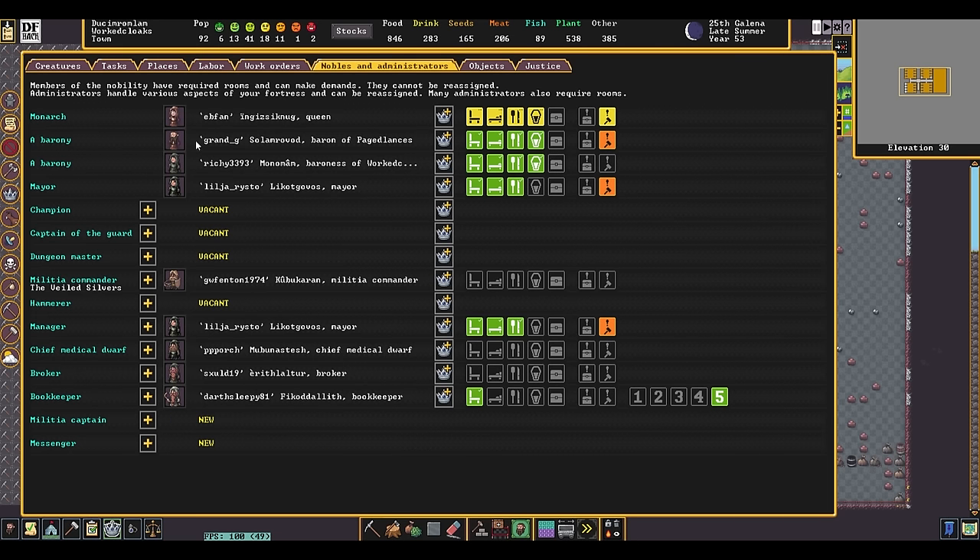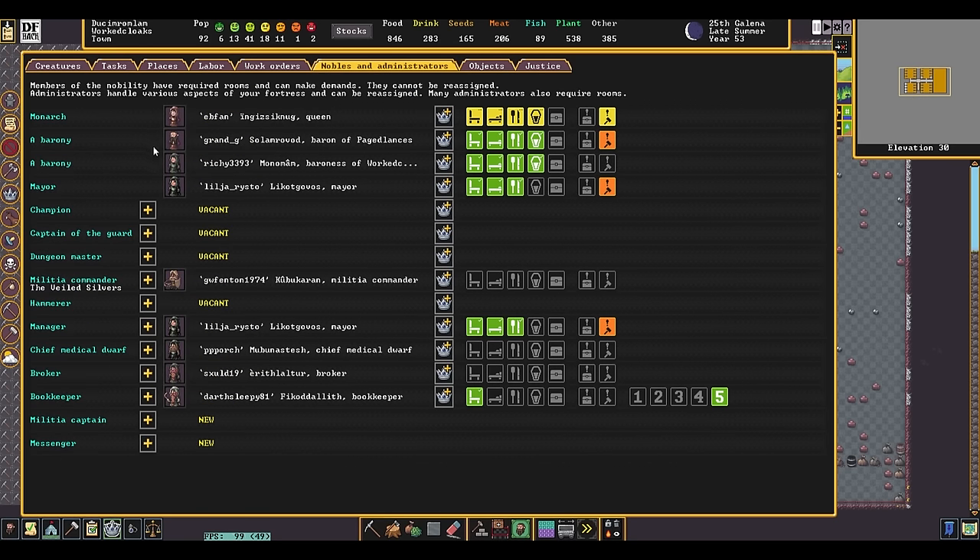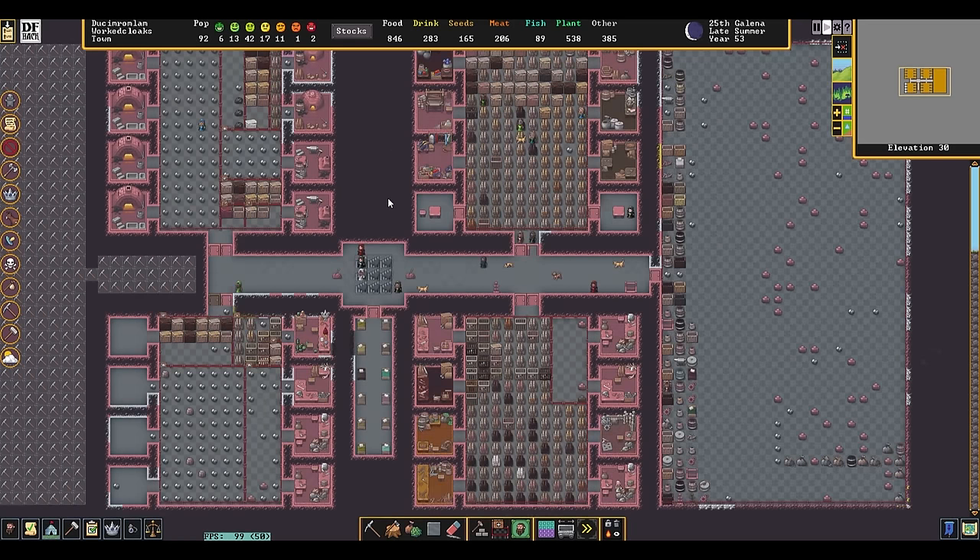At this point, we could have Grand G and even Ebfin have an accident — their roles will be inherited by someone else. Not necessarily — I don't know if there's a way to find out the inheritance order. That might be handy. But we made the spears quite quickly, apparently, because we finished that job. Now, just don't export them. Sure, fine, fair.